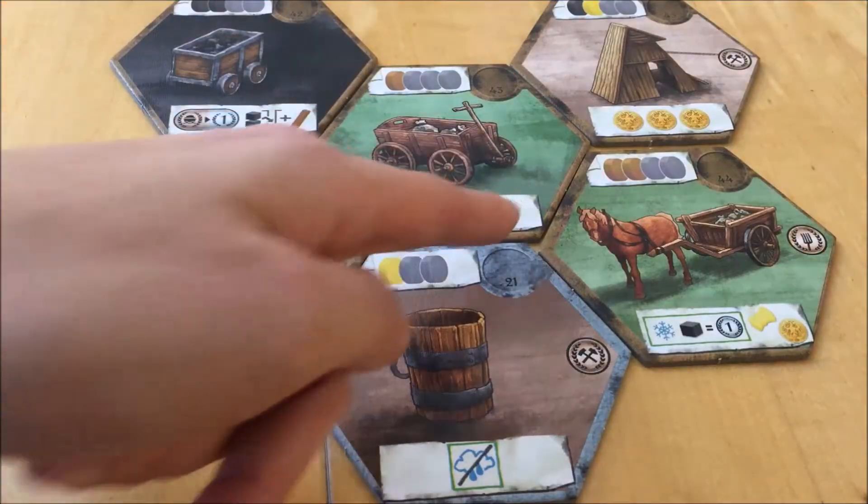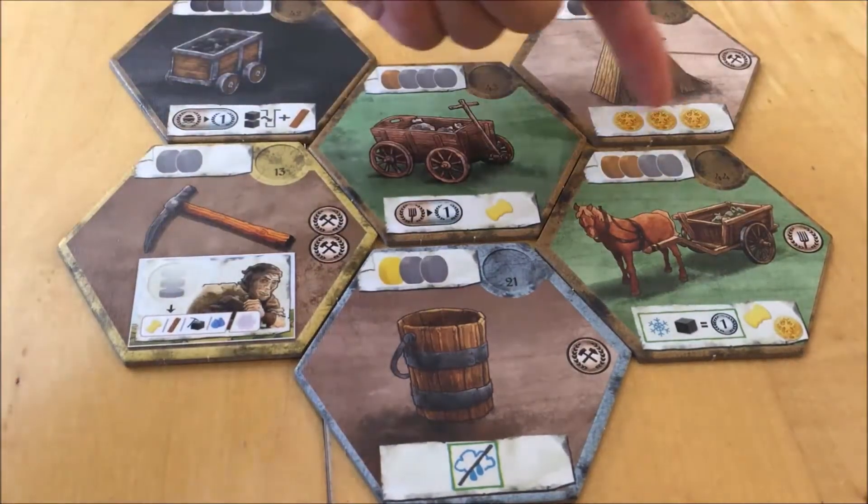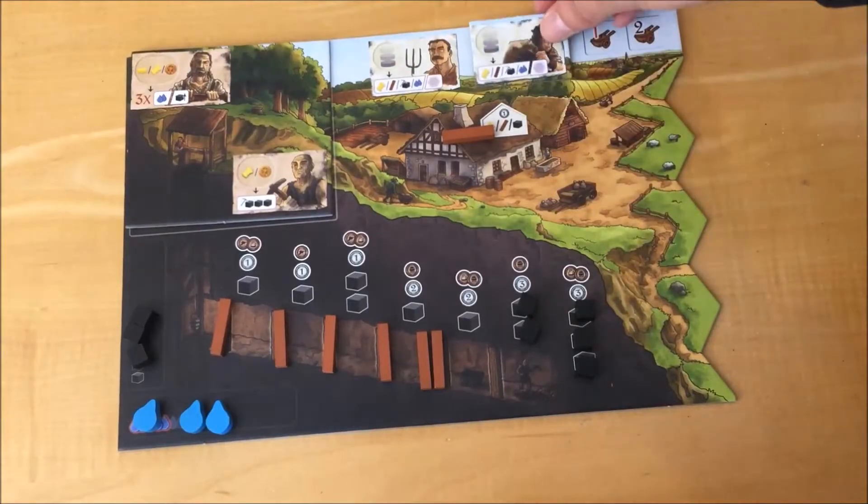One tile gives you one food. At the end of the game, you get one additional point for each fork symbol on development tiles you own. Another tile gives you three coins.